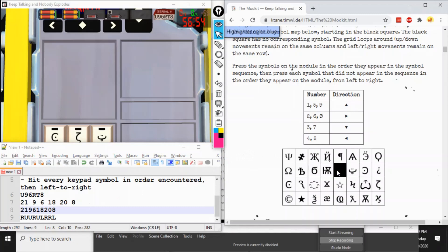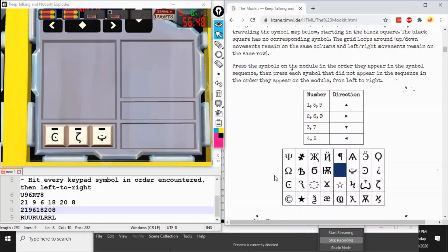Starting on this black tile, navigate through the maze using these directions. Diffuser will tell us the three symbols to keep an eye out for: forward C dot, zeta, and tongue face. If we roll over any of these symbols, we need to make a note of it. Taking the moves in order — right, we hit the tongue face; then up, up, right, up, left, right, right, left — we hit the tongue face then the zeta, so we press them in that order. Then the remaining symbols from left to right — that's a solve.